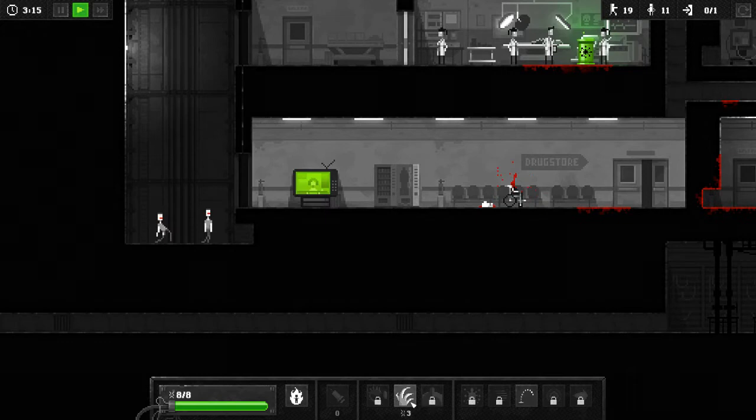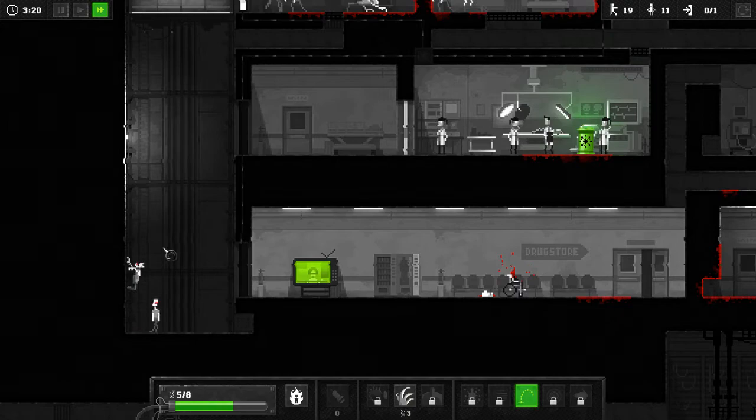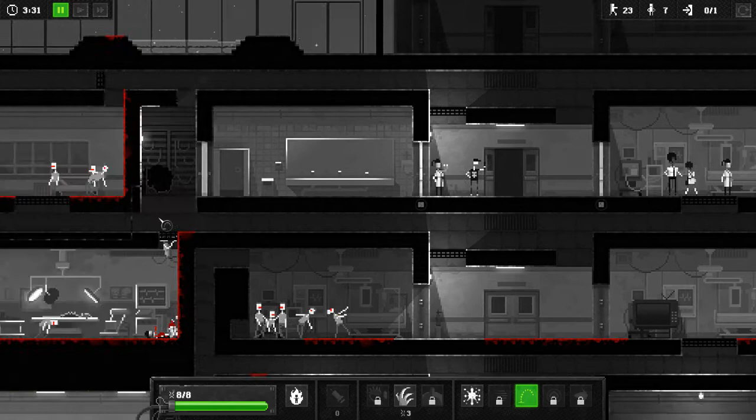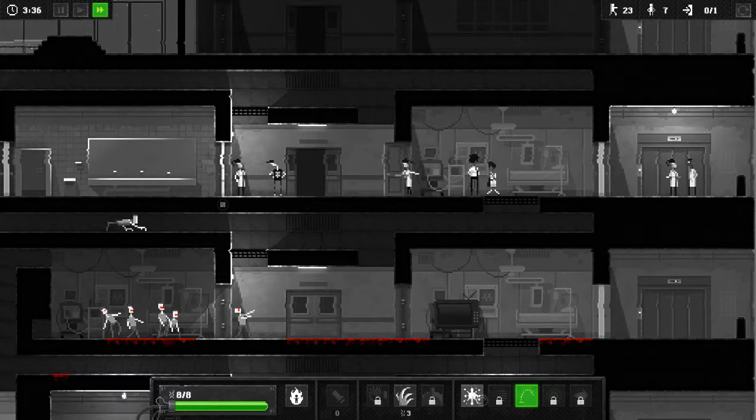Now you're gonna need this explosion right here. Now that you've succeeded, you're free to use a little more DNA — make yourself another creeper, jump across, and he's gonna kill everybody in there. This is kind of brutal, actually. Zombies can only attack one person at a time. Creepers can do whatever the hell they want — that's why we love creepers.